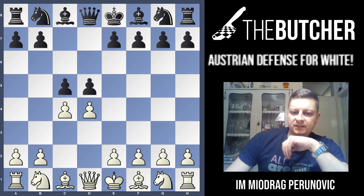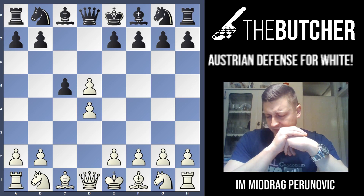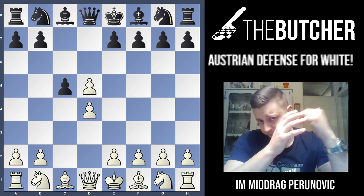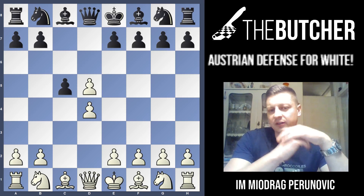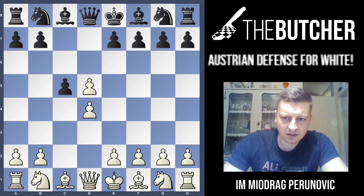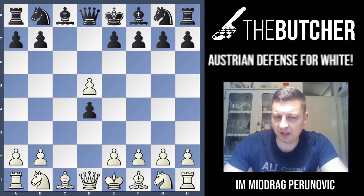After d4 d5 c4 c5, my approach — whoever doesn't hold the center — is to take on d5. That happens in the Baltic Defense, the Austrian Defense, the Chigorin Defense, and the second-move Nf6 Marshall variation. Whenever they don't control the center with e6 or c6 in the Queen's Gambit or a Slav, just take on d5. After cxd5, they can play cxd4, Qxd5, and Nf6. Those who play cxd4 make mistakes.